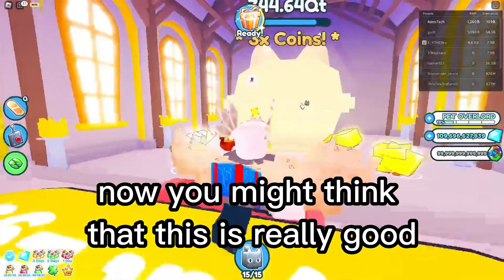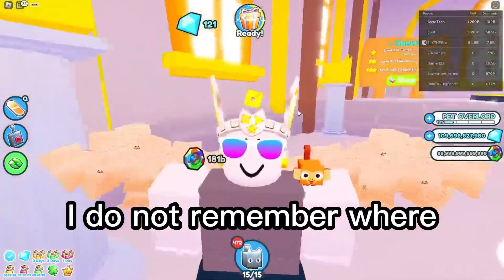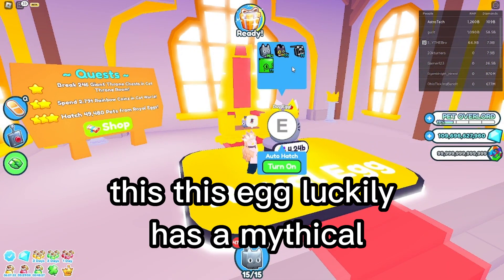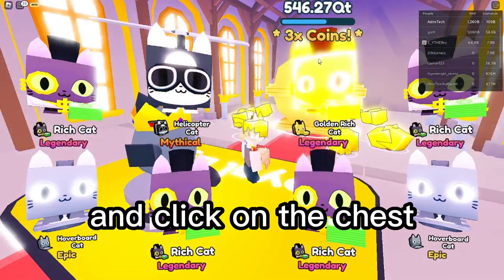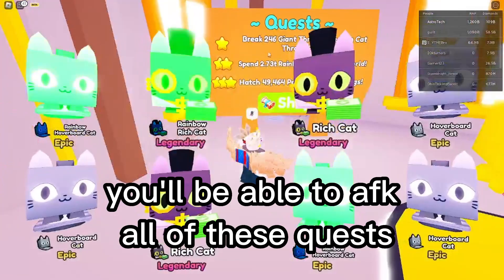Now, you might think that this is really good, but it's even better because in one area — I do not remember where — it also has hatch 500 mythicals. This egg luckily has a mythical, and it's pretty common to get. So if you keep on hatching and click on the chest, you will be able to AFK all of these quests.